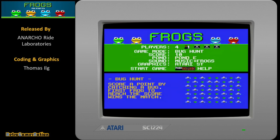The list of enhancements don't end there. Frogs for Atari ST includes many more pond maps to play with, and it also includes a C64 skin mode.